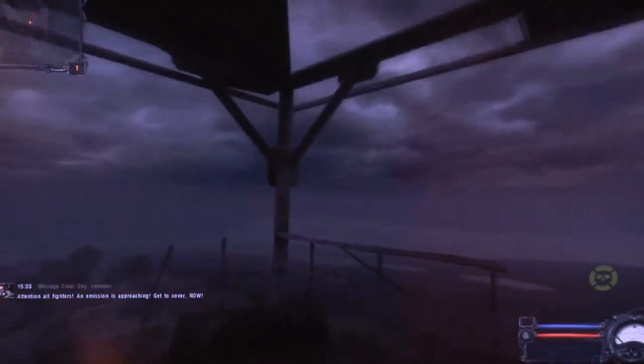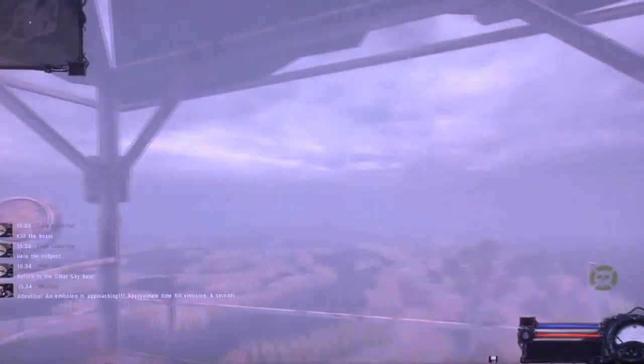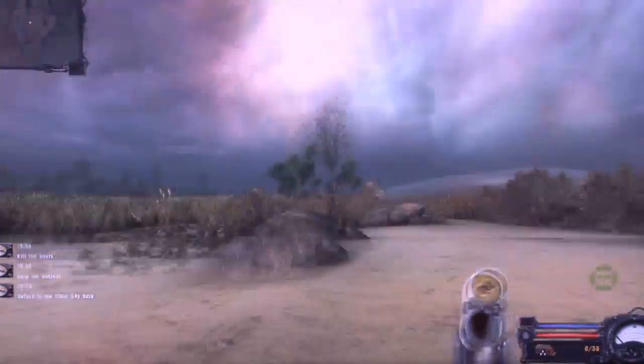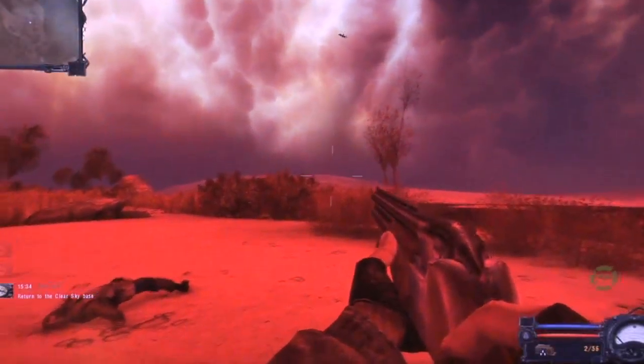This tower — this outpost — was attacked by monsters, so we need to help them. And accidentally an emission is approaching, so we need to find some hidden place, some place to hide.